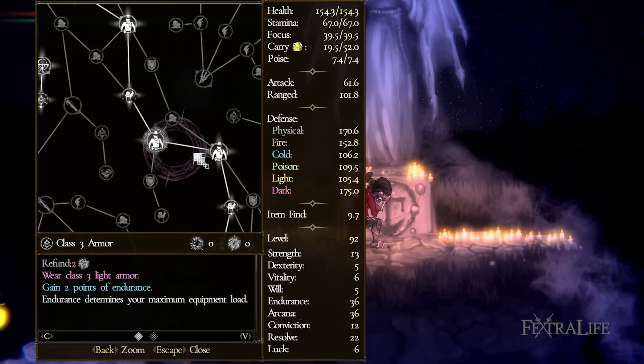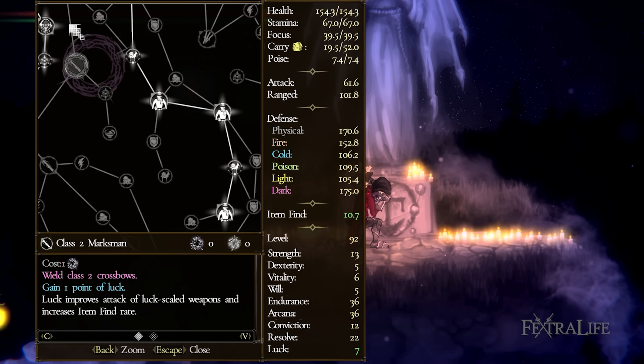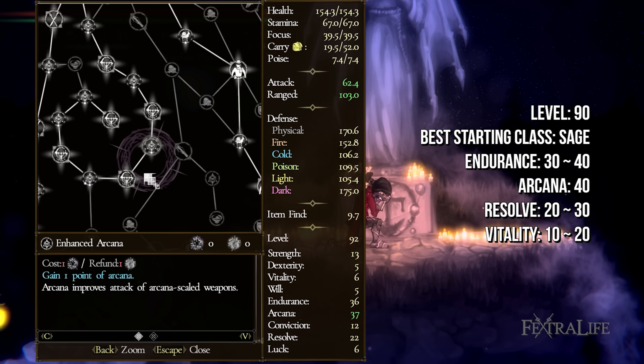If you use Medium or Heavy Armor, you won't move as quickly, making this take more time and often putting you in a bad position. However, you can use what you like. Your stats should look something like this at level 90.